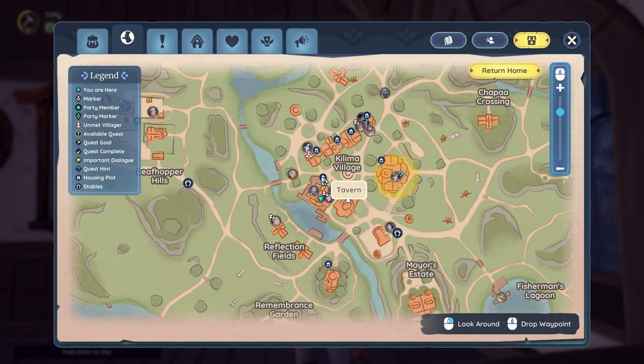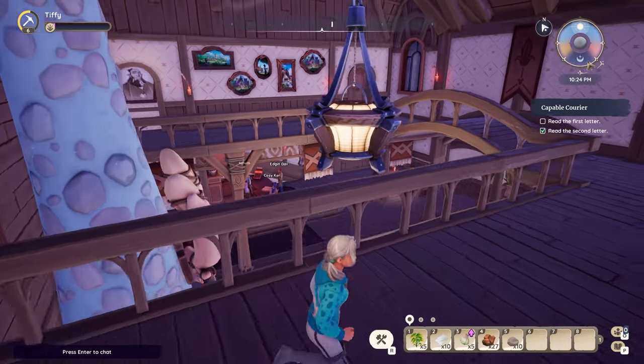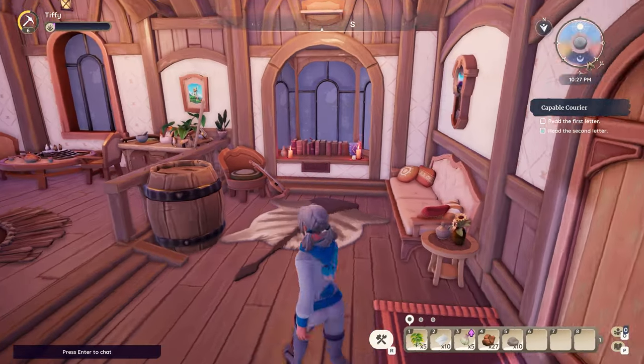Next, you will head to the room that is located at the top floor of the tavern. On the right side of the room, you will find the recipe.